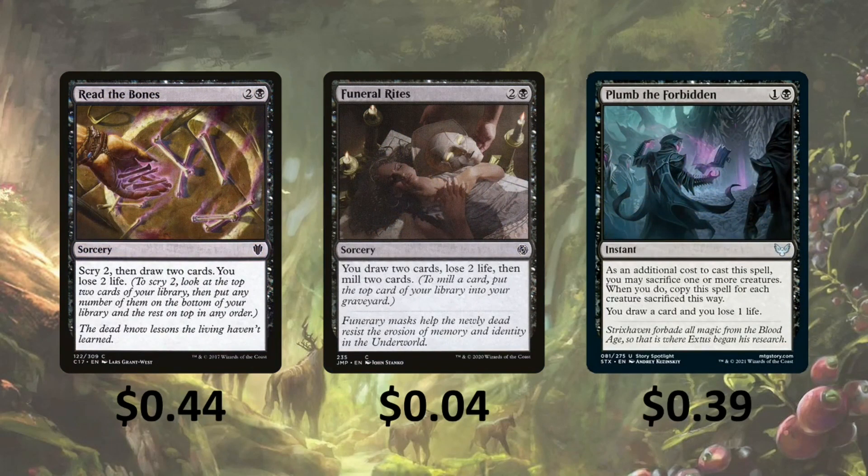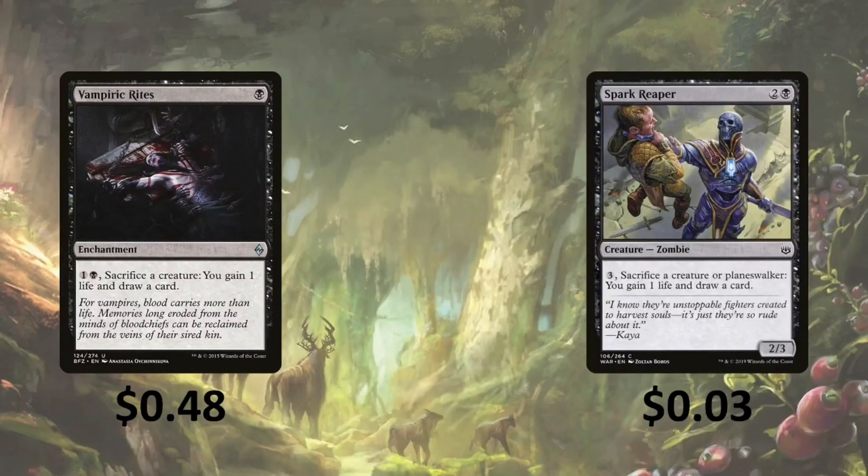Read the Bones — scry 2, then draw 2 cards and lose 2 life. Funeral Rites — draw 2 cards, lose 2 life, and mill 2 cards. Plumb the Forbidden — as an additional cost to cast the spell, you can sacrifice one or more creatures; when you do, copy the spell for each creature sacrificed beyond the first, and each copy draws a card and loses 1 life. So we can sacrifice as many creatures as we want and draw a card for each. Vampiric Rites — pay 2, sacrifice a creature, gain 1 life and draw a card. Spark Reaver is similar — pay 3, sacrifice a creature or Planeswalker, gain 1 life and draw a card. Drawing cards is nice and we also get life gain.